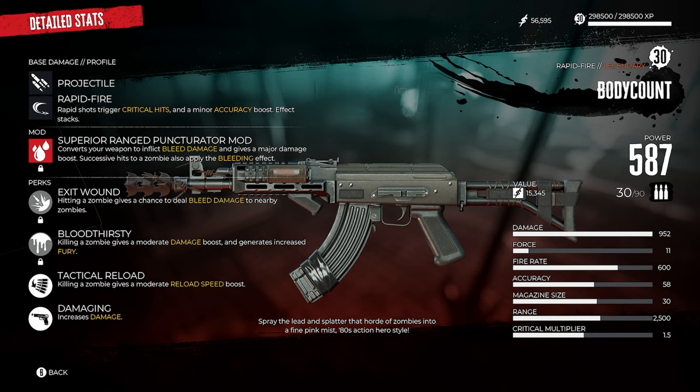That's how to find all eight legendary weapons here in Dead Island 2. If you have any questions, leave them in the comments below, and we'll see you in the next video.